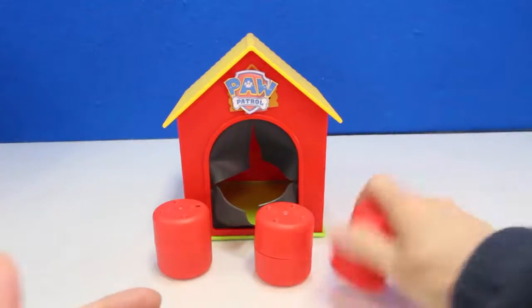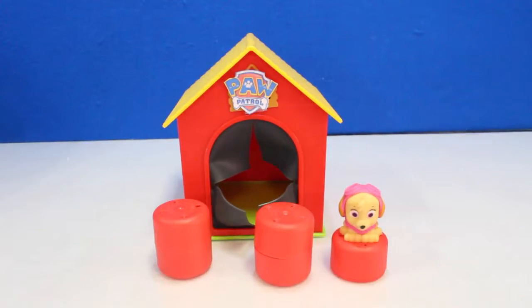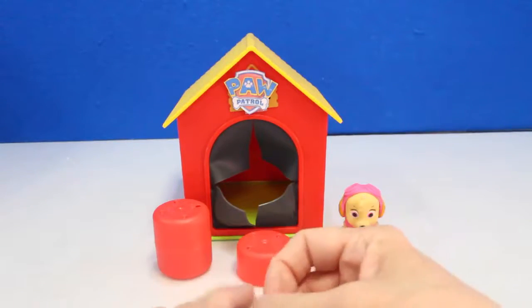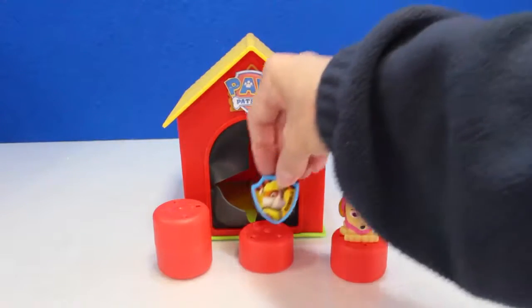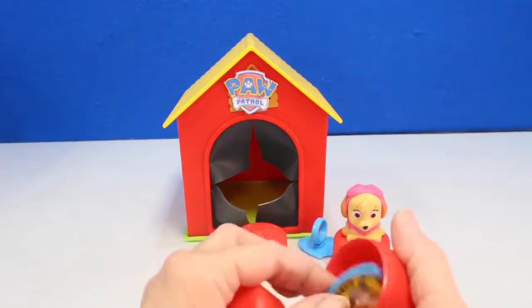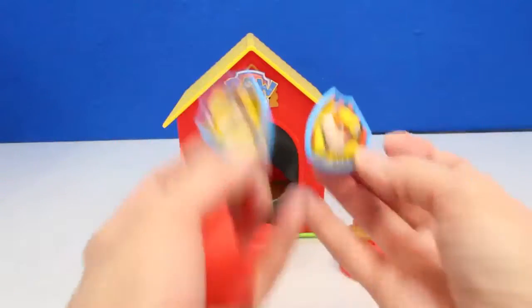Let's make a match. We got Skye — a Skye Mashem. Let's see our next one. We got a Rubble Ring. So now we just need a Skye or a Rubble. And it's Rubble. Two Rubbles is a match — that means we get a toy!